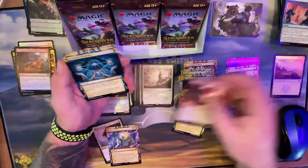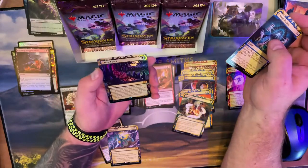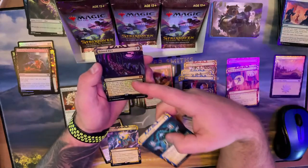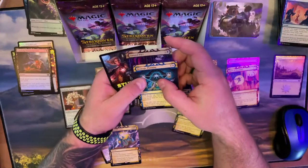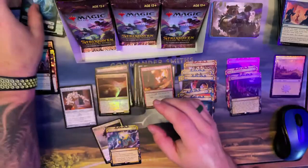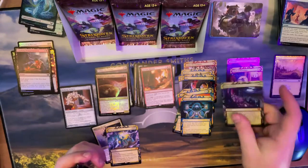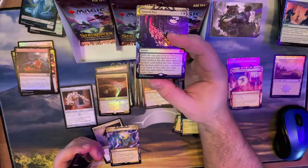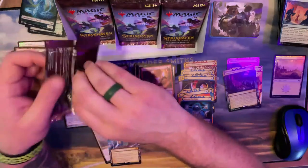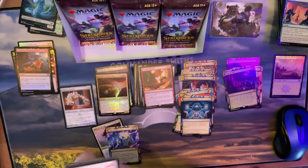Alright, there's my rare. Strategic Planning. Tainted Pact — foil! That is one card I did not have, so I am very happy I got that in foil. That's pretty sweet! Today's a good day — this is a very good day. Man, that looks sweet. I did not have Tainted Pact and it looks pretty sweet. These are fun — I'm having fun!